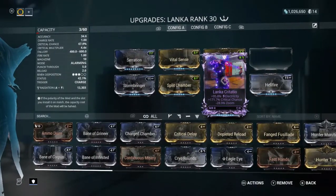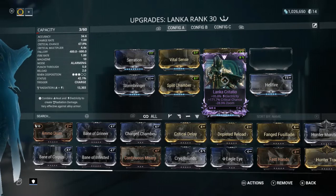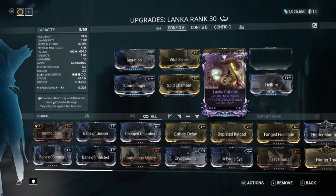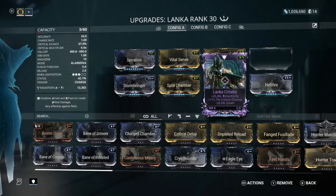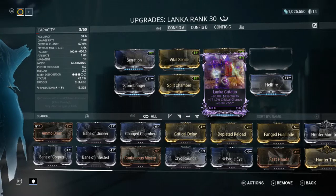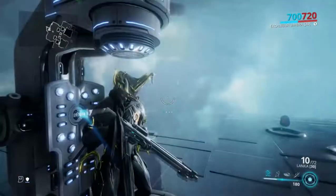I get a lot of extra from this Riven mod — the Lanker Riven mod — which gives me an extra 905.8% electric damage, 171.7% crit chance damage, and it takes away my zoom. That's not a bad thing, taking away some of your zoom, which means you can still be kind of close to your target and blast them pretty well. This is my most OP weapon.